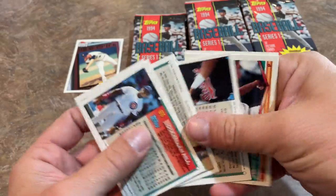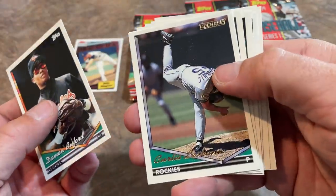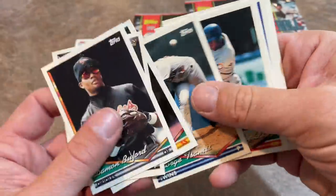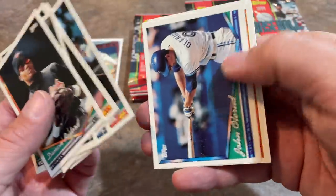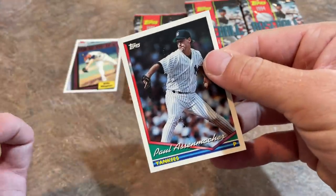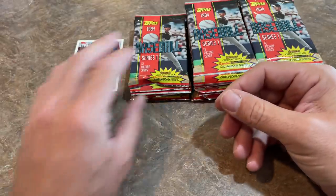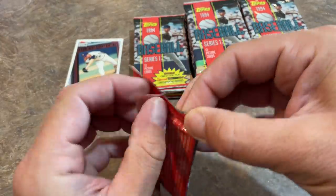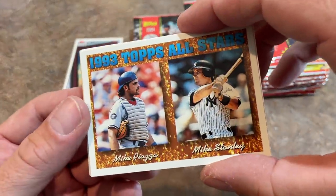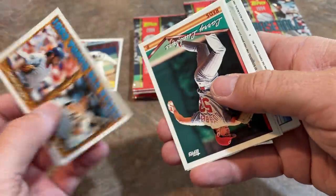You can probably hear those cards separating right there. We've got a Damon Buford, a gold card of Curtis Leskanic, and another gold card of Jeff Blauser. John Smiley — former Pirates pitcher who went on to have a 20-win season in 1991. And there's another All-Star card: the starting catchers for the 93 All-Star game, Mike Piazza, who was a rookie in 1993. I think Piazza was actually drafted in the 63rd round of the draft.